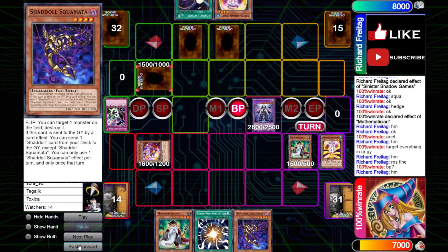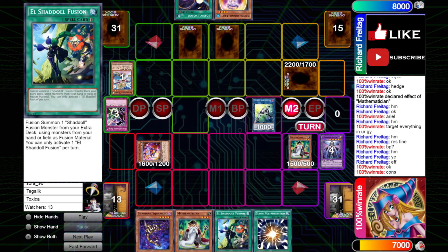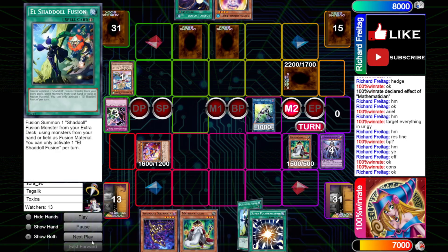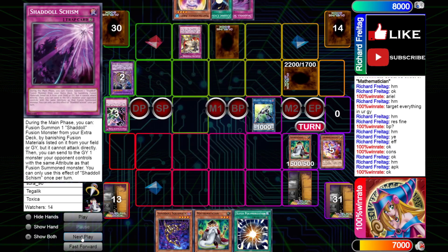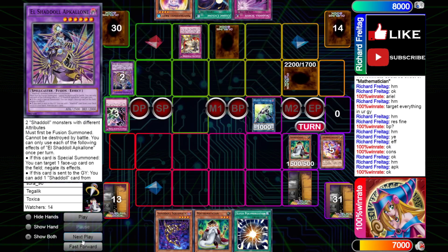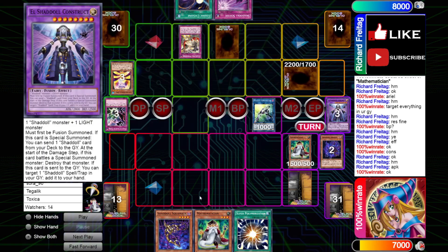In the end, we forced out the Sinister Shadow Games — it forced him to not be able to send Ariel later at an opportune time. He's just forced to add Ariel off of the Hedgehog. Then we normal summon Math Man, dump Ariel, Ariel dumps Squamata, getting all three cards in their graveyard. Probably trying to play around a Falco — but he has a Wendy set. He gets a Beast set. We're just not going to attack the Beast — that's a smart play because if we attack the Beast, he triggers more Shadal effects and digs deeper into his deck than he should.